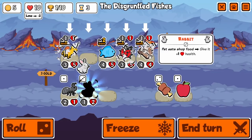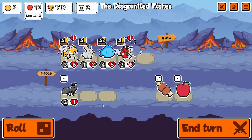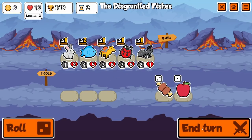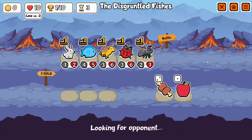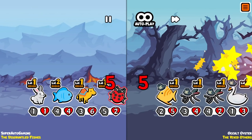We start off with our lovely little ladybug into a turn three rabbit, which is exactly something you want to see. We pick up dromedary, hopefully get a few buffs for some of our future food pets, and we're looking good.